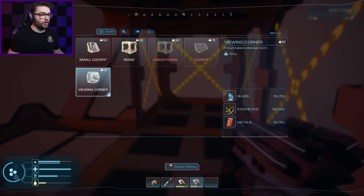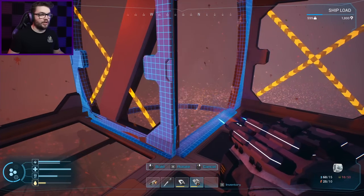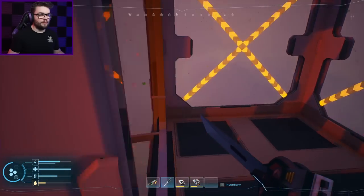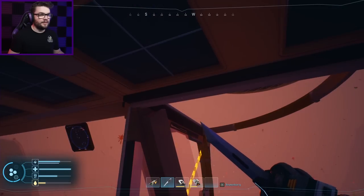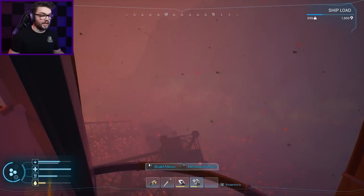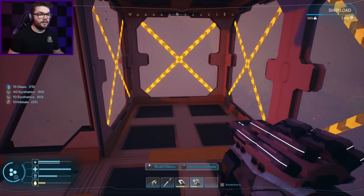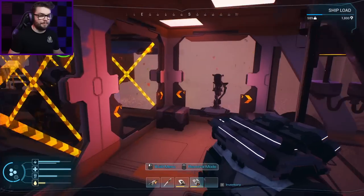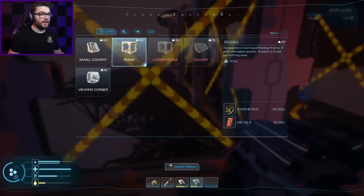I want to have my first look at this viewing corner as well — I'm flying a big cube, so wouldn't mind having a gander at you. Why is there — why have you done that? That's not quite what I had in mind. Although actually, I'll take it back. I'm going to put that viewing corner instead of this bit. Now I need to keep that there from where the blimp is attached. This might be a bit dicey.